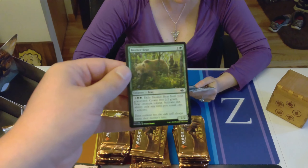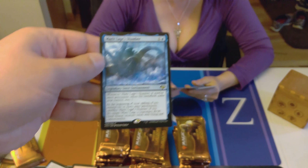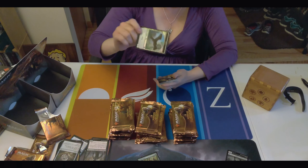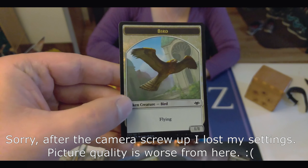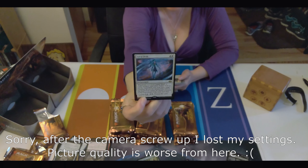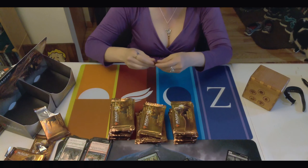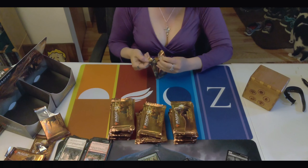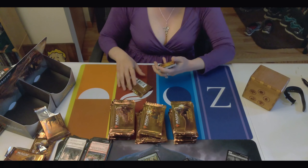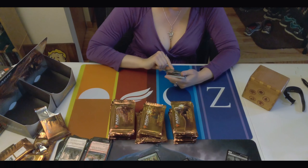Foil Mother Bear. Let's just slumber. I think we're back now — you had a problem with the camera there for a second. Foil bird. Sliver — the First Sliver's Chosen, I believe that one is. Astral Drift. I'm going to help you open these because I like opening packs too. Foil elemental there.